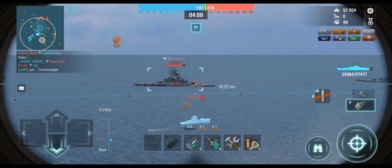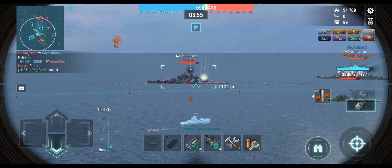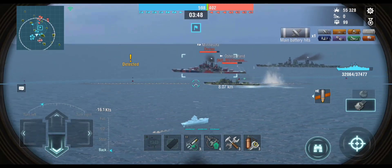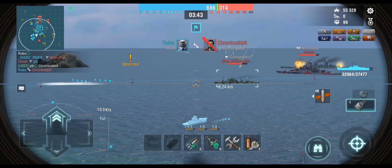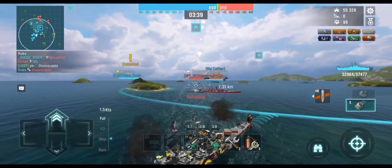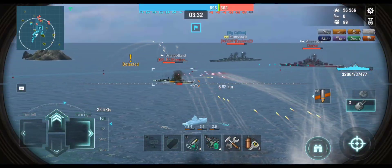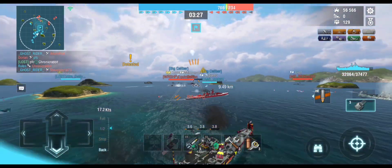One of my gripes is that the armor piercing is too good sometimes — I find myself over-penetrating DDs more often than not, which forces me to use HE on them. The damage isn't bad, especially when you pop your Rapid Reload boost, but I'm used to firing AP at any DD and you really can't do that as much with this ship.